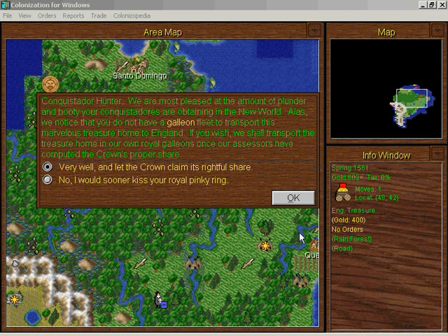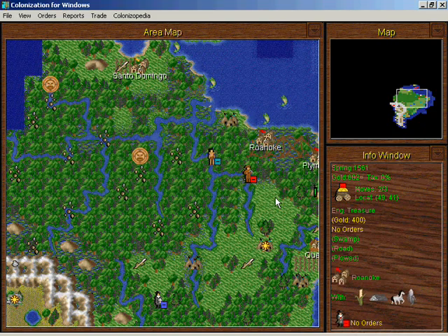The crown wants to claim a share of our gold — I cannot abide by that. However, we cannot actually move this treasure unless we have a galleon fleet. I would sooner kiss his royal pinky ring than allow him to take a share of our treasure.